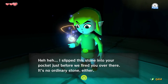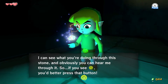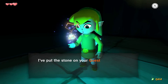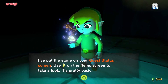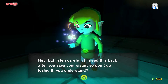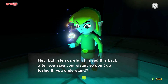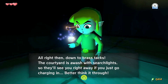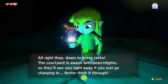I'd better check - got my wallet as well. Bloody pirates can't be trusted. I can see what you're doing through this stone, and obviously you can hear me through it, so use it on the item screen to take a look. I need this back after you save your sister. The courtyard is awash with searchlights so they'll see you right away if you just go charging in - better think it through.